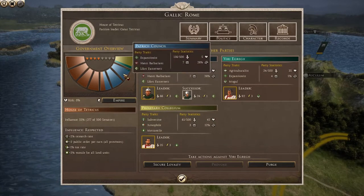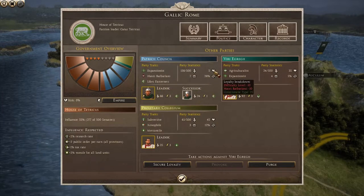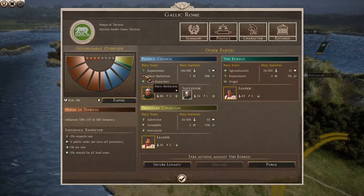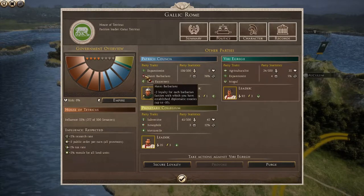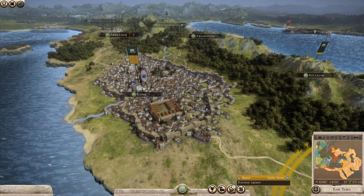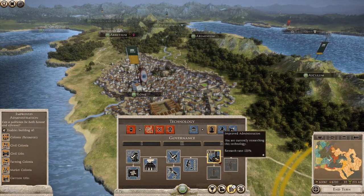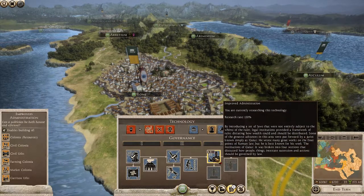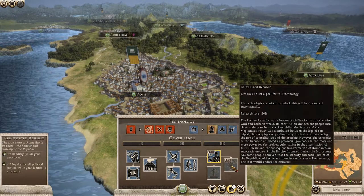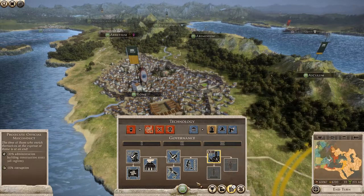Our biggest threat by far are the Patricii Council, with 28% of the Senate listening to their anti-barbarian propaganda. Their loyalty is quite low compared to the other parties due to our empire's dealings with the northmen and their political trait of 'hates barbarians.' If we open up the tech tree, we can see that in the governance tree I'm currently researching Approved Administration. Once that's complete, we can move on to the tech I need most at the moment - Reinstituted Republic. This will give a plus 15 loyalty for all political parties in my empire whilst my faction is a republic, and it'll also help with those pesky bandits that can pop up in Empire Divided.